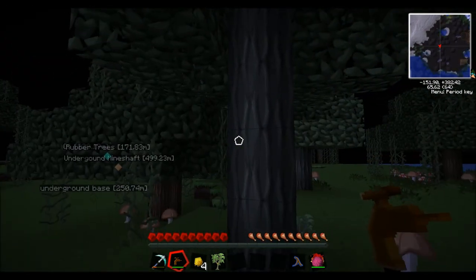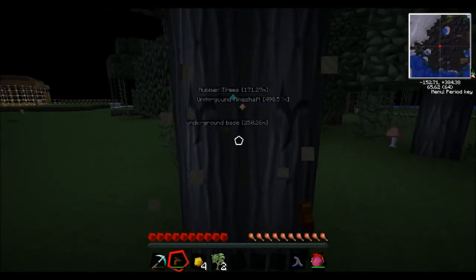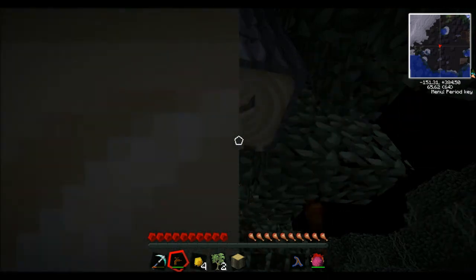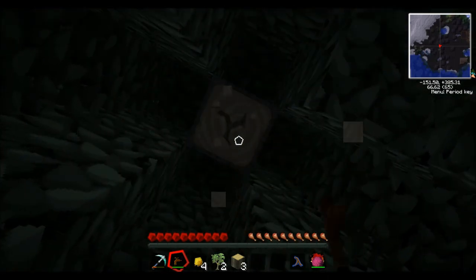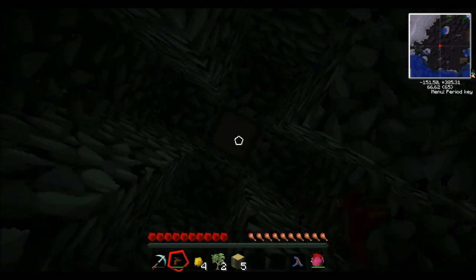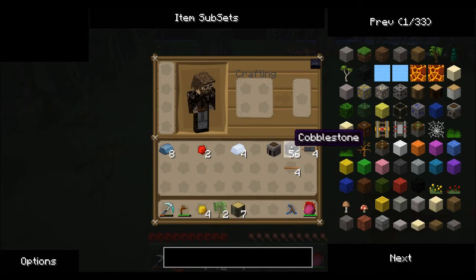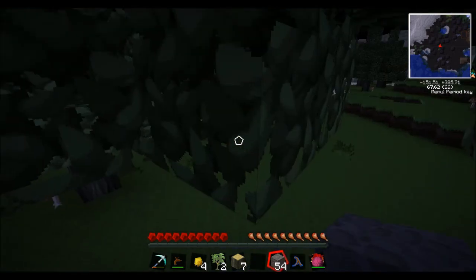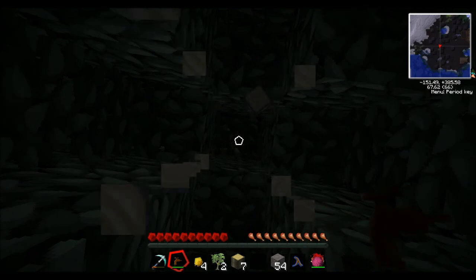But if all else fails, this works most of the time — it might not work on this tree — but if you destroy the wood with the tree tap, sometimes, and it's a low chance, you will actually get resin from it. It's only happened a couple of times to me but apparently this happens. If you're not a noob and you're just watching this for fun then correct me if I'm wrong, but I'm pretty sure it happens.